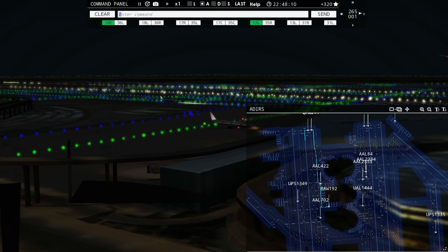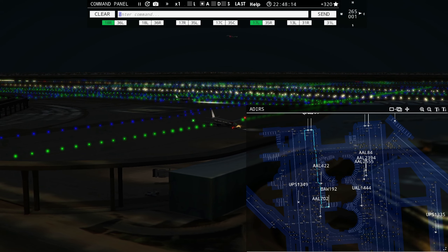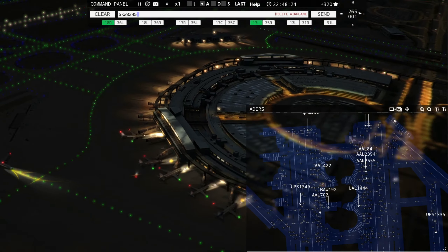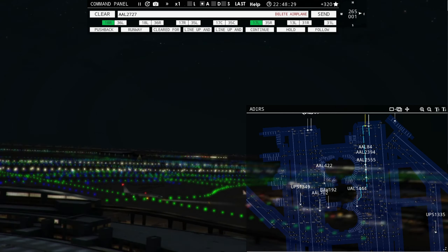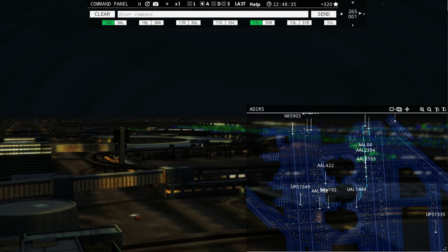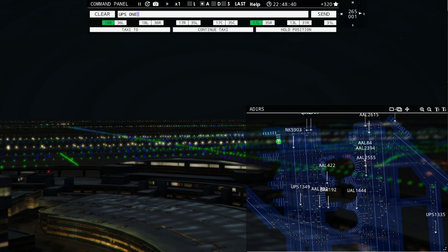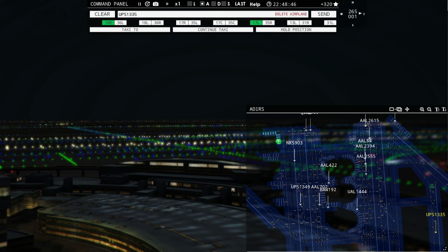Sky West 3245, runway 18 left, cleared for takeoff. Speedbird 192, 18 left, pushback approved. American 2615, runway 17 right, cleared for takeoff. UPS 1335, taxi to terminal via Quebec Zulu Charlie. Spirit Wings 903, runway 18 right, cleared to land. That about cleans up the radar, so we'll take it off for a better view.